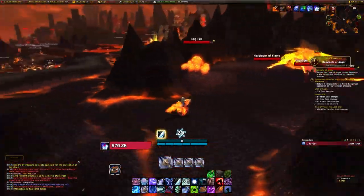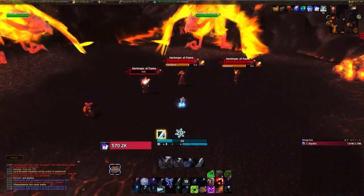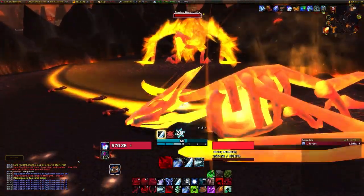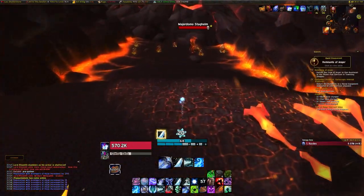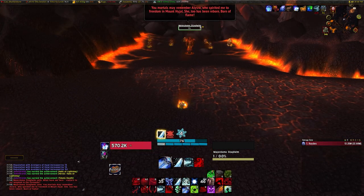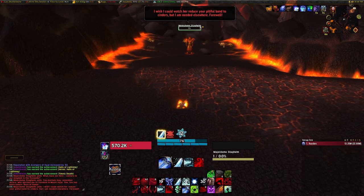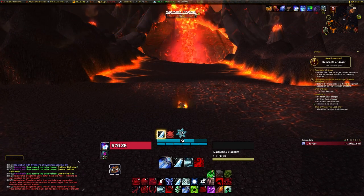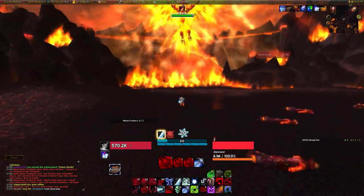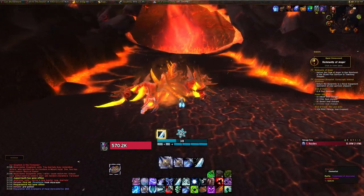I'm going to fast forward to Alysrazor now. It's a simple fight — you're basically going to kill all the disciples, the two flaming birds, and the eggs. Once you've done that, approach Majordomo and tag him with one of your attacks. He's going to root you to the ground, do a little roleplay, and then Alysrazor is going to shoot up from the volcano behind him — it's a spectacular sight. Once she is attackable, charge up to her and you're going to virtually one-shot the bird.